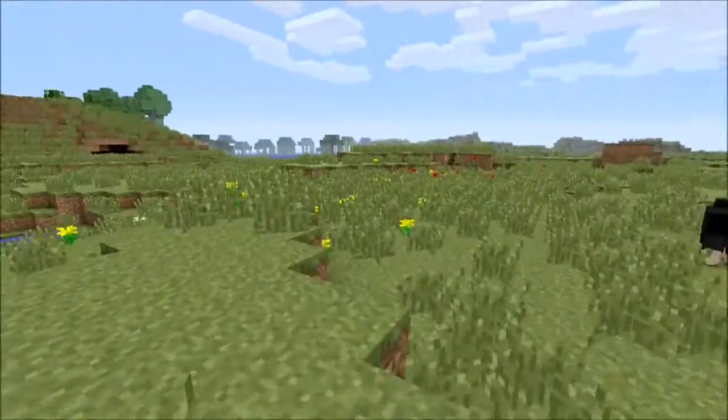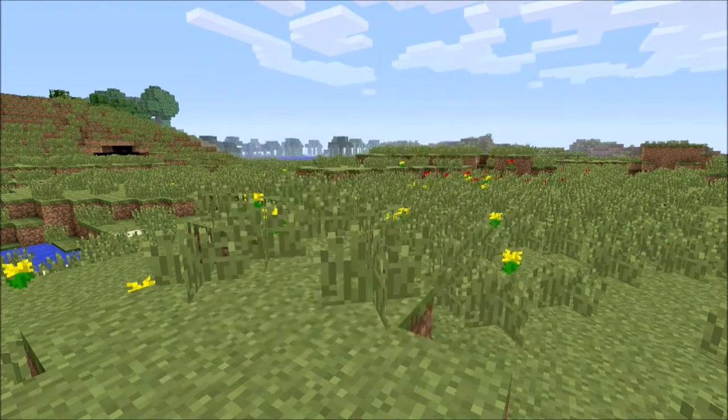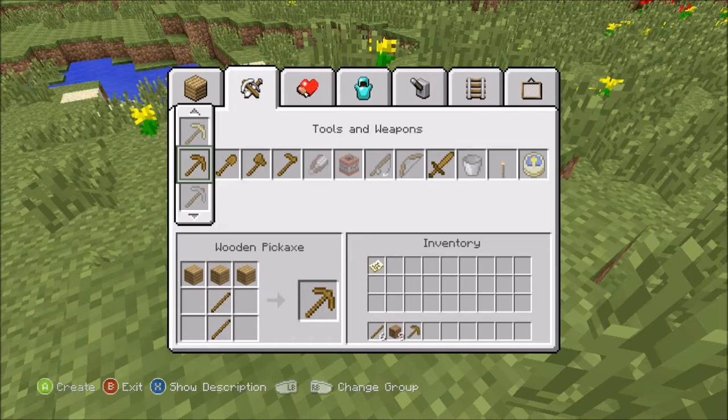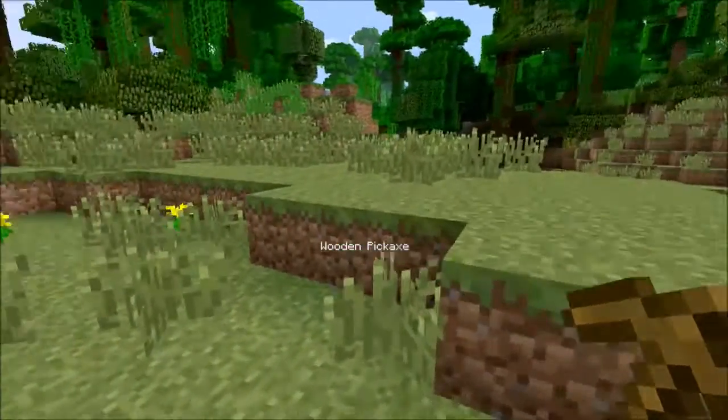There is some sheep and we've got quite a big sort of savannah kind of area. We've got our first little crafting table and our first couple of wooden tools.